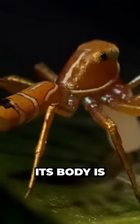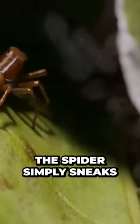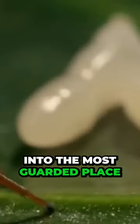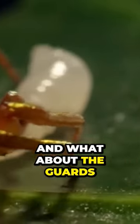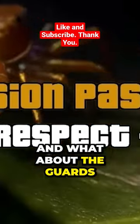Now look closely at the spider. Its body is suspiciously similar to that of an ant. Thanks to this, the spider simply sneaks into the most guarded place of the anthill and quietly steals the larva. What about the guards?